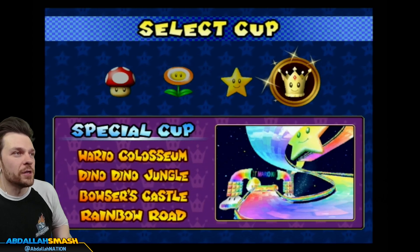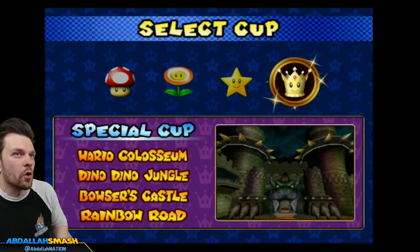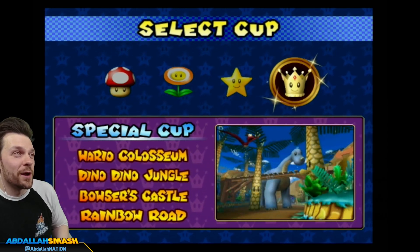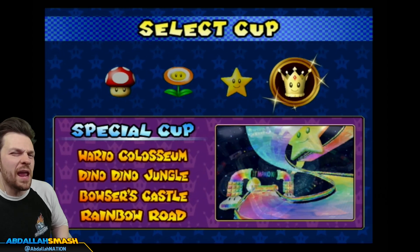Here's the Special Cup — a first look at it. Wario Coliseum, Dino Dino Jungle, Bowser's Castle, and Rainbow Road. It's gonna be a really fun one. We get to see what the Rainbow Road in Double Dash is, which was never remade.